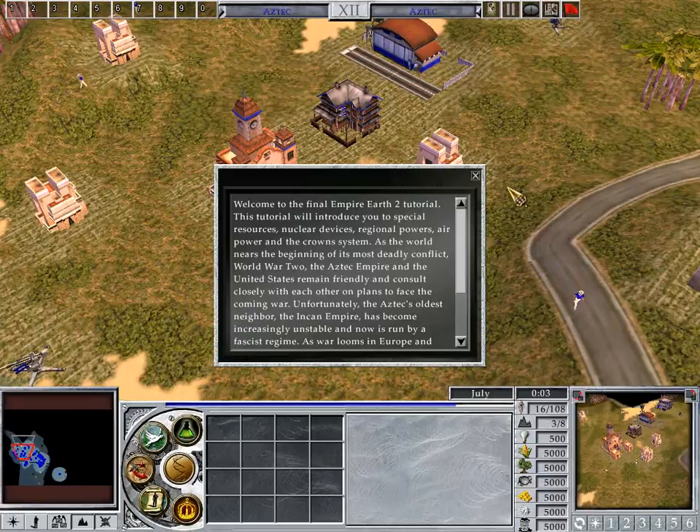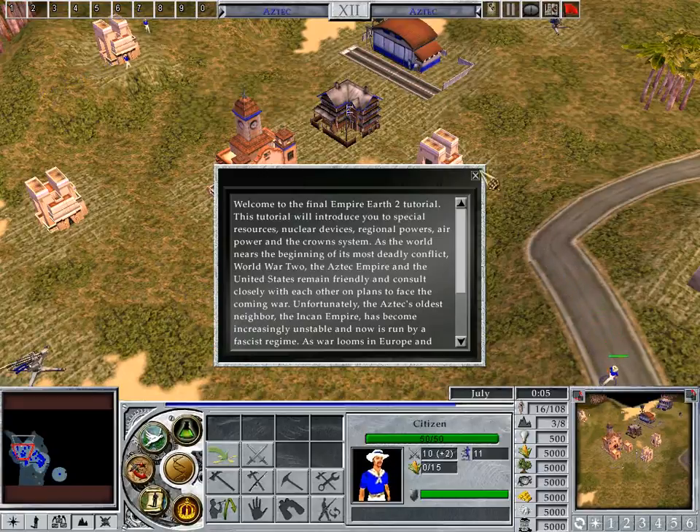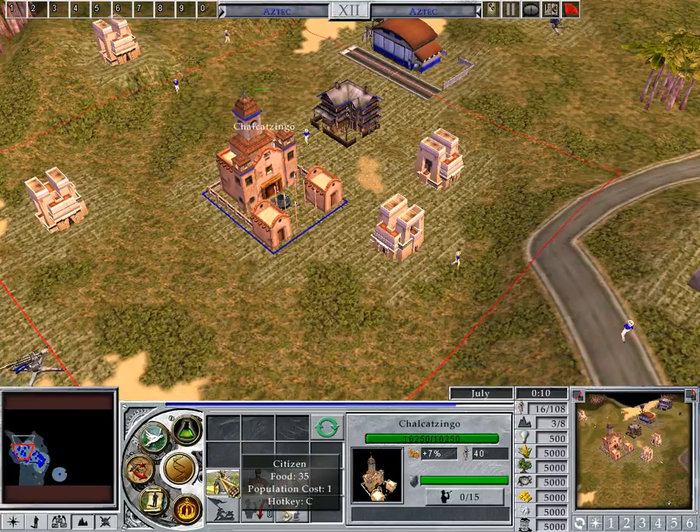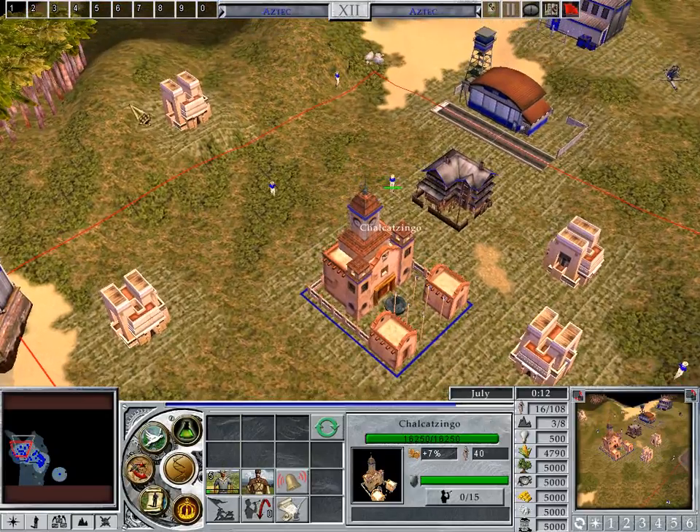Welcome to the final Empire Earth 2 tutorial. This tutorial will introduce you to special resources, nuclear devices, regional powers, air power, and the Crown's system.